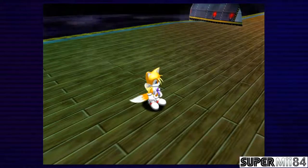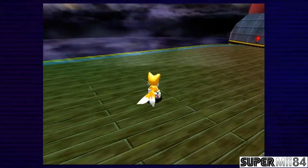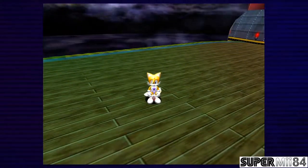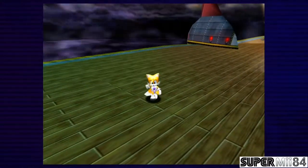Hello everybody, SuperMii84 here and welcome back to another episode of Sonic Adventure DX on the Xbox 360. In the last episode we did Sandy Hill and Sky Chase Act 2. In this episode we are going to be doing Sky Deck and Speed Highway.